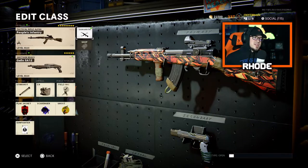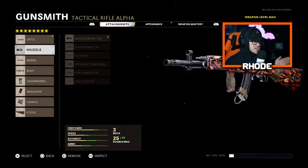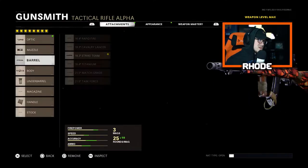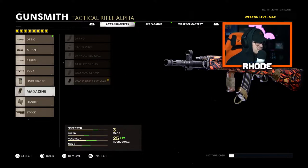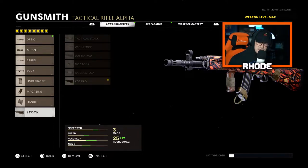Let's hop into these attachments. For the optic, run the Mills top reflex. For the muzzle, run the muzzle brake 7.62. For the barrel, run the Strike Team which gives you damage plus fire rate — pretty good combo. For the body, always run the steady aim laser. For the underbarrel, run the Spetsnaz grip. For the magazine, run the 35-round fast mag, basically speed of hand on your magazine. For the handle, run the Grue elastic wrap for faster ADS.